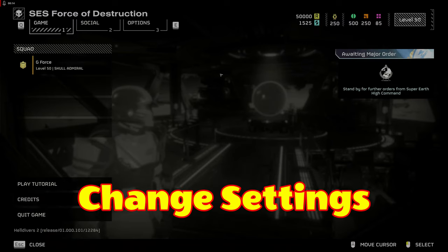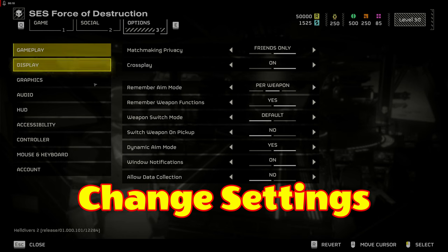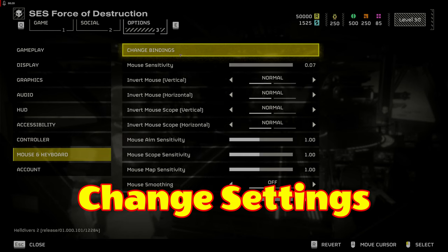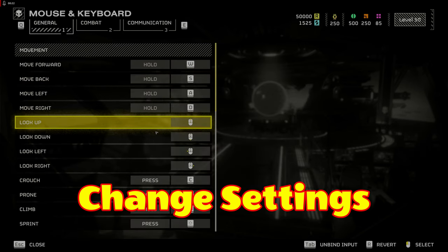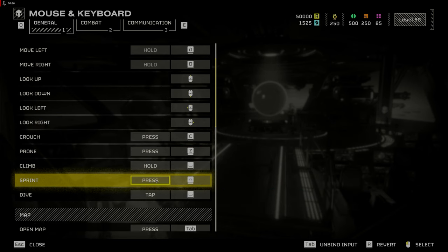First, more control changes. I realize I should have put this in my last video, but here it is now for your benefit. Go to Options and click on Mouse and Keyboard. Click Sprint and change to Press Shift — your pinky will thank you.